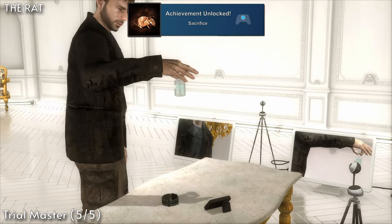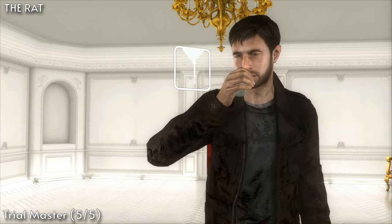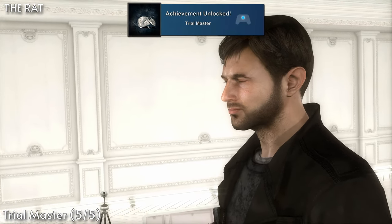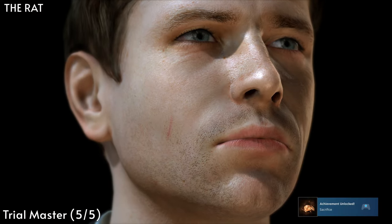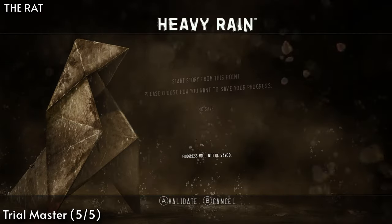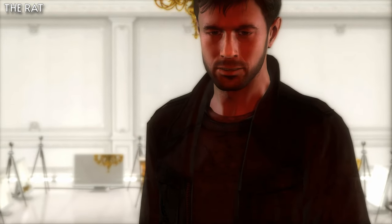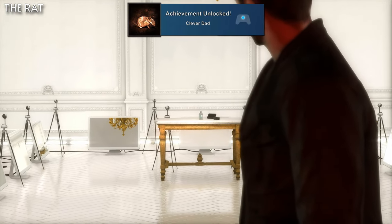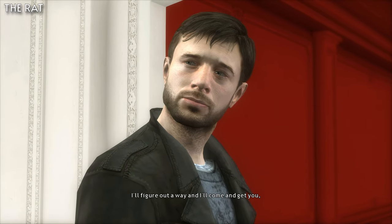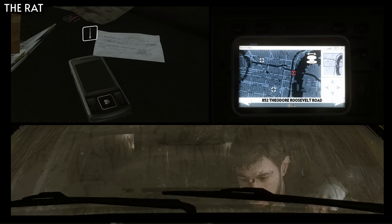For Sacrifice, you'll need to drink the poison during the chapter The Rat. Once you do this, you'll also have fulfilled the last part of Trial Master for completing all of Ethan's trials. Once you get to the loading screen and receive these two achievements, reload the chapter and choose to save. We'll now get Clever Dad for working out where Sean is being held — for this, refuse to drink the poison and then choose 852 Theodore Roosevelt Road for the GPS.